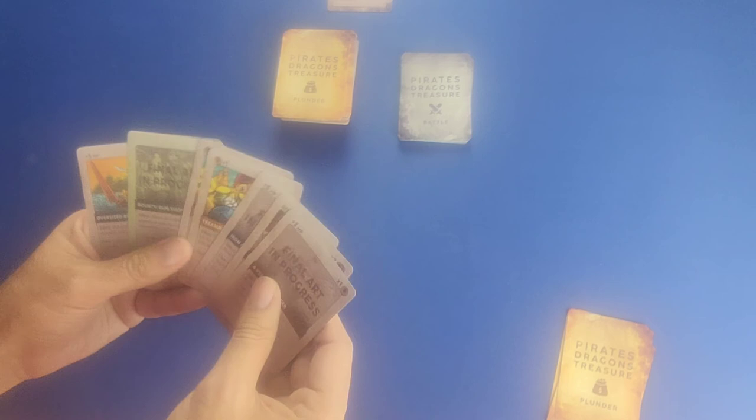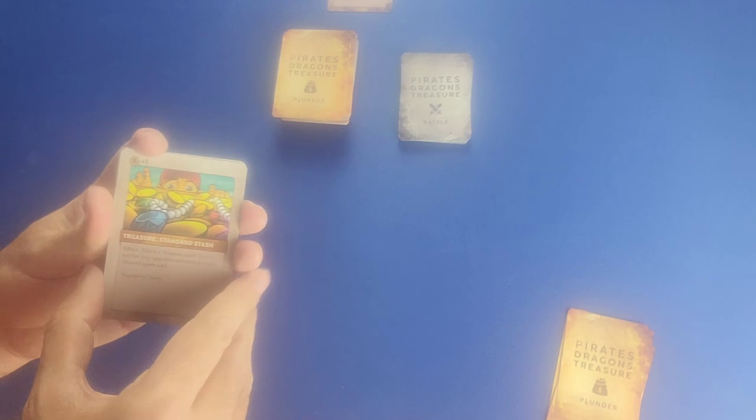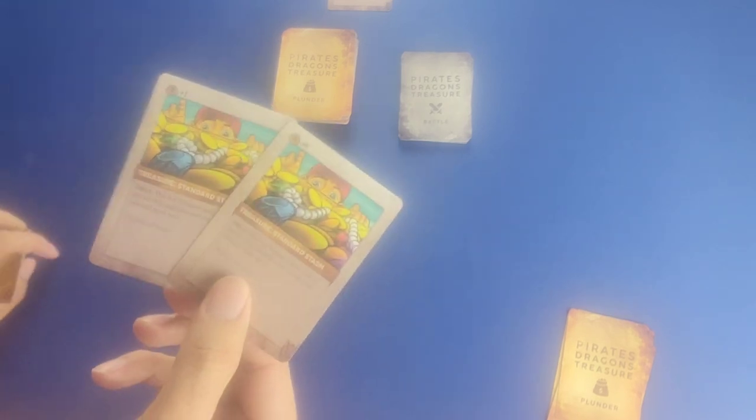Let's look at the different card types. We have treasure cards, which are basically your money in the game. The Treasure Standard Stash card says: 'This is a treasure card used to pay for ship upgrades and recruit crews.' In the upper left-hand corner it tells you how much treasure it provides — one gold coin. So having two Treasure Standard Stash cards means you have two treasure to work with right from the start of the game.